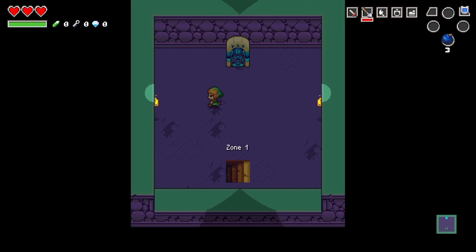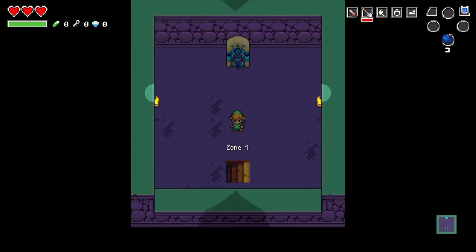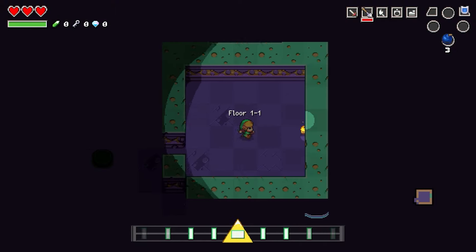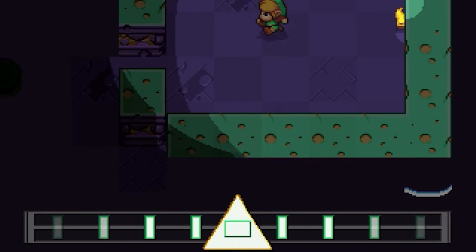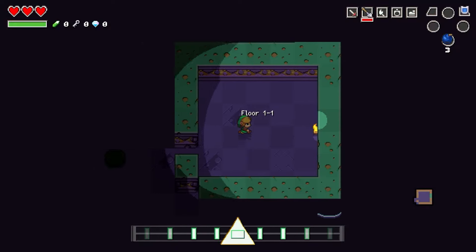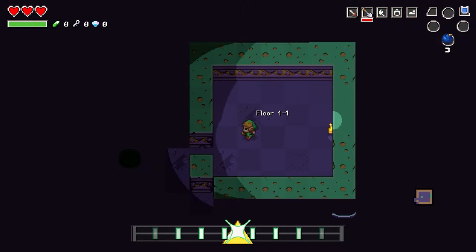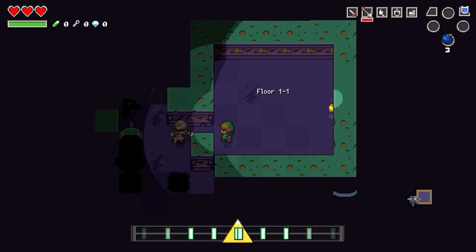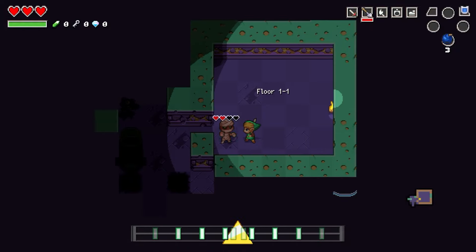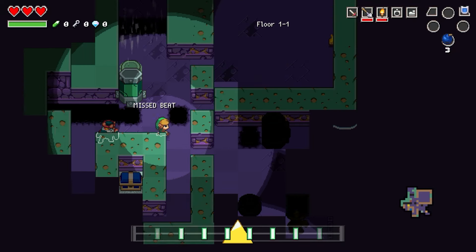I've played this dungeon mode before and found that bombs are pretty nice to take because there are some enemies you need bombs to defeat. I'm spawning in with absolutely nothing in my inventory other than what I just took, so this is gonna be a little tough. There's a metronome at the bottom and you have to move to the beat of the song. The music — the soundtrack in this game is all remixed songs from the Legend of Zelda series and it is so good. I'm really nervous though.